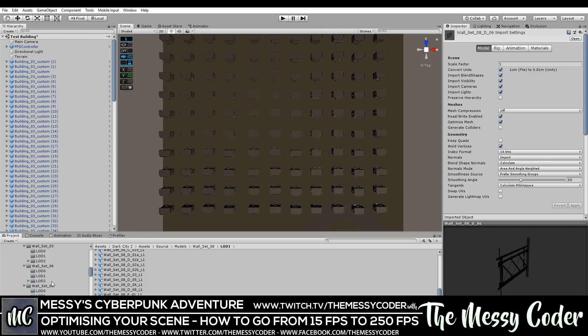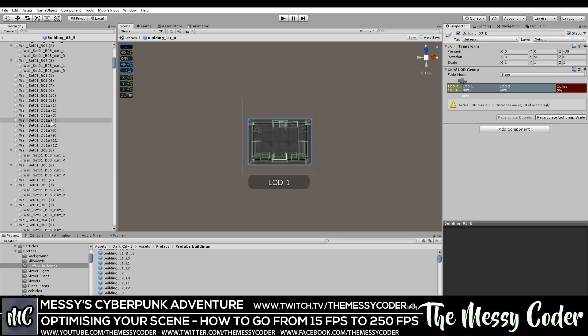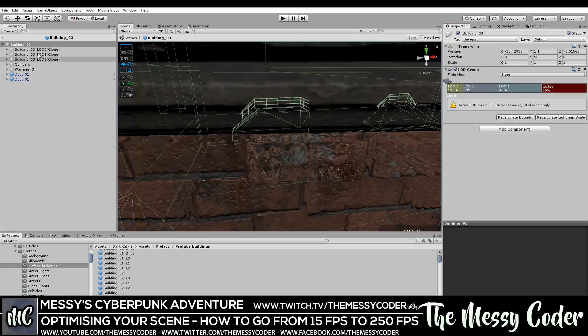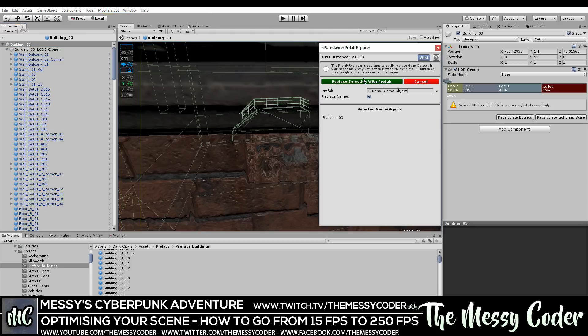You don't get prefabs — well, that's a lie, you do get prefabs. But the prefabs that you want to be able to build a building don't exist. You've got pre-made buildings, and that's where this little fella comes in. If I look at this building three and pop it open — see all these in here — none of these are actually prefabs, they're just the models. What I did was I prefabbed up all of these components in the LOD zero group, and then I went to GPU Instancer and used the prefab replacer.